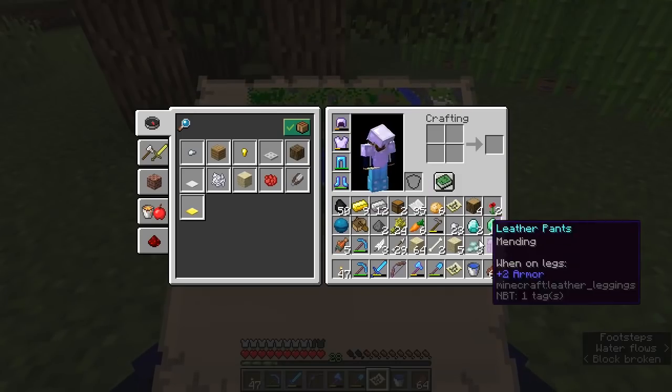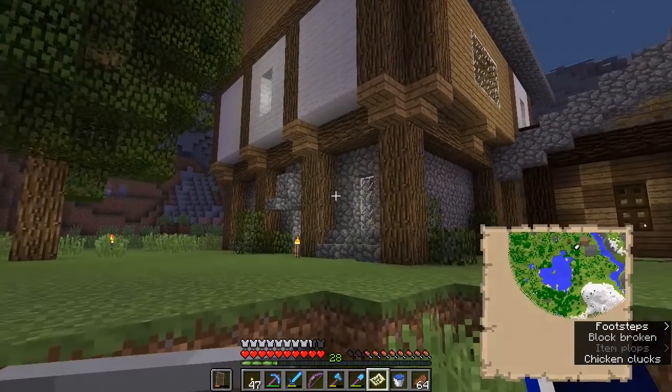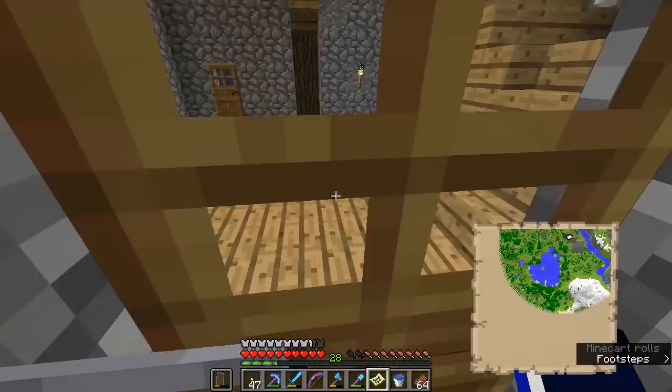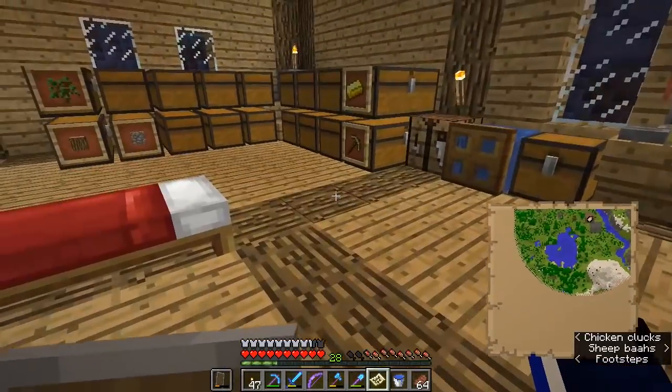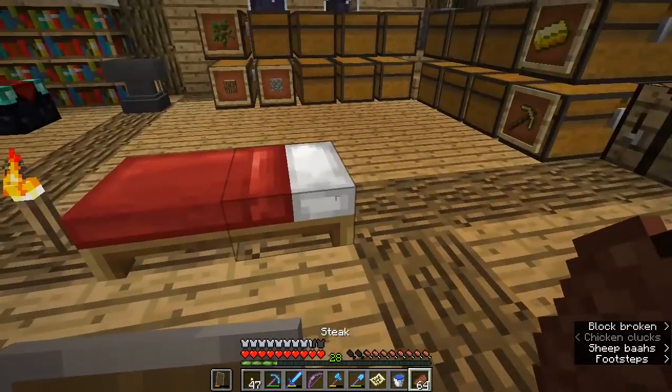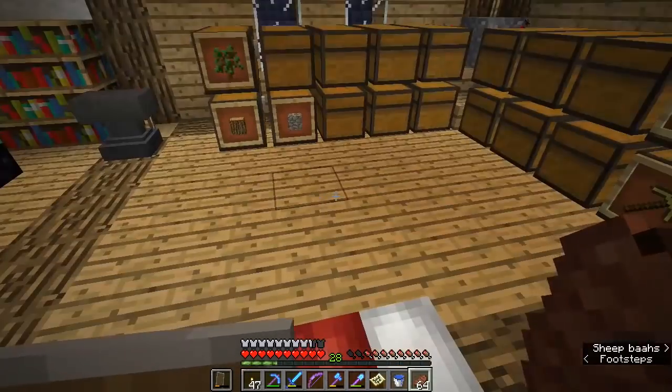We are right there in the top right-hand corner of the map, and that's where we're going to sit on this map now. It is also possible to put these maps inside of item frames, so you can have them up on a wall somewhere and have a map of your world on the wall, or even on a table — item frames can be placed on the floor as of this update as well.